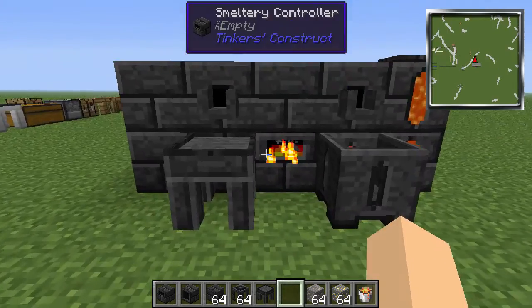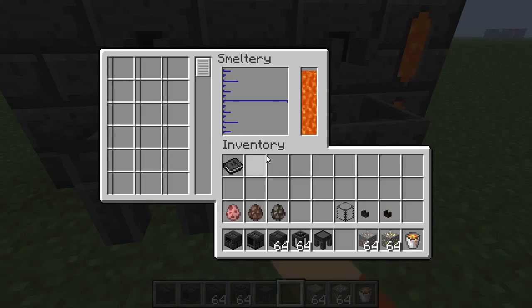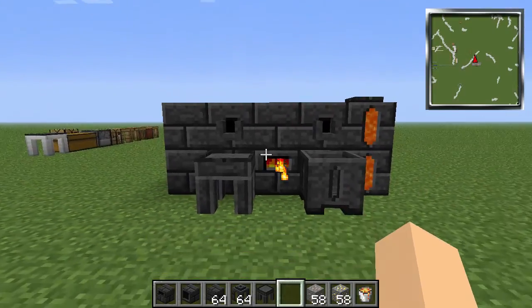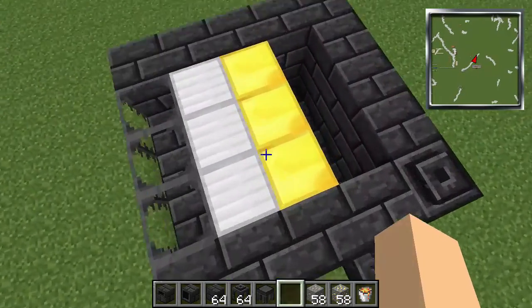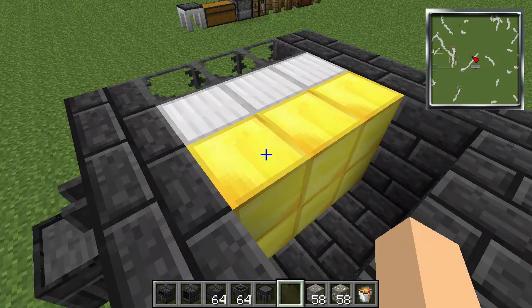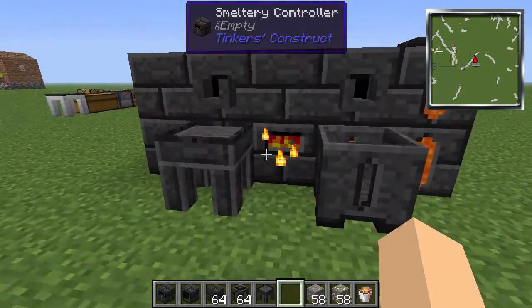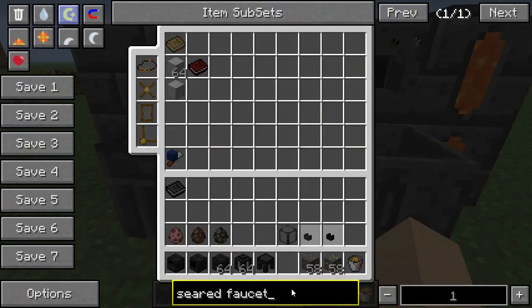We're back at the smeltery we just set up. It has fuel, so we can put some iron ores in. You can only put them one at a time — you can't stack 64 in there, you have to spread them out. They will smelt, and you'll see them filling up. It fills up like the block even though you put ores in — I'm not sure why — but they fill it up.